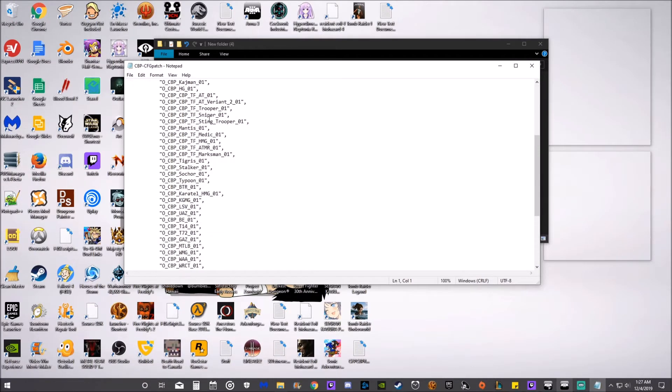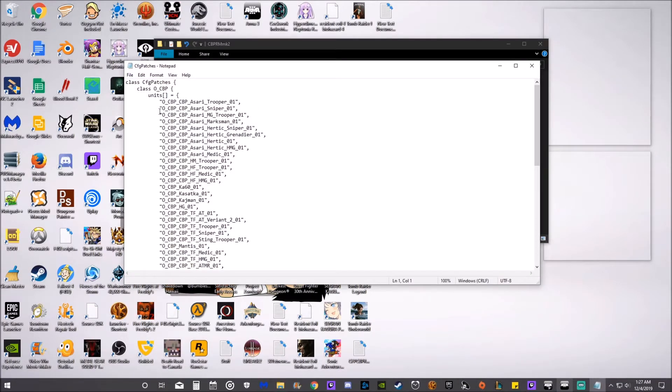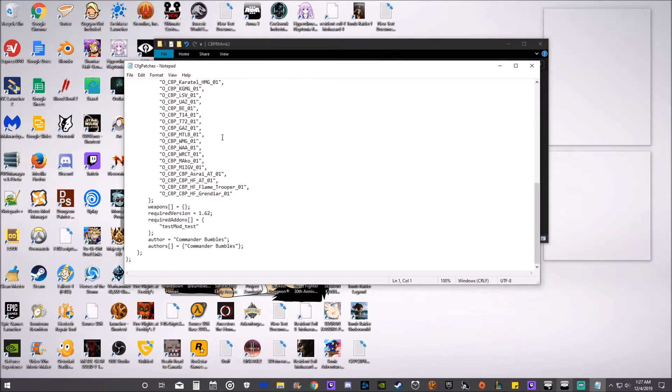You're going to save it, copy and paste it, then you're going to go to your test mod — which I also showed the link to in the first video. You're going here, you're going to go to CFG Patches. Now, in the default test mod, there would be a whole bunch of mumbo-jumbo.